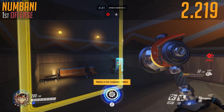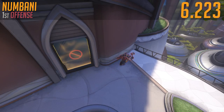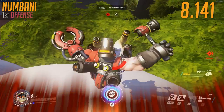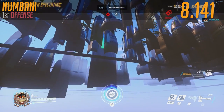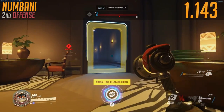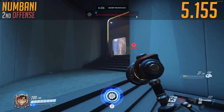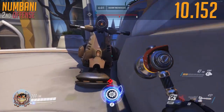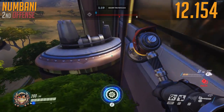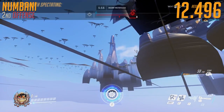Numbani! Just go out the left spawn door again. It's like Blizzard wants you to do it — it's just left every time. Jump straight off the map. Nice 8.141 seconds on that one. Great job, Torby. Gonna fall straight through the map. Onto Numbani's second offence. We're gonna switch things up and pull a nice right out of this spawn door. Really just sets you up for the first technical part of this run, where you have to jump on the handlebars of the scooter and launch yourself over the garden, off the map, for a nice 12.496 seconds.